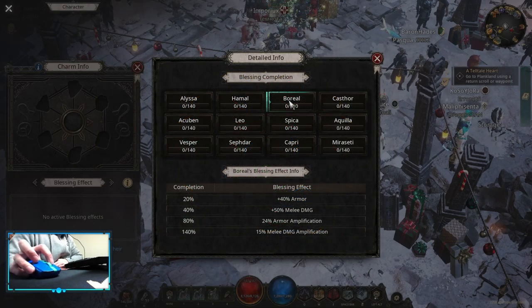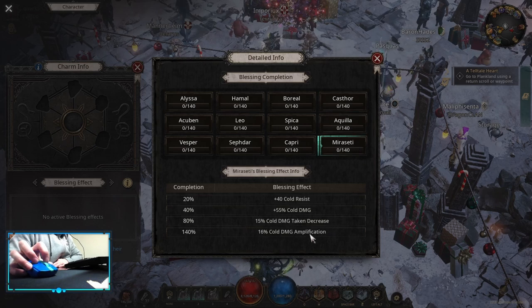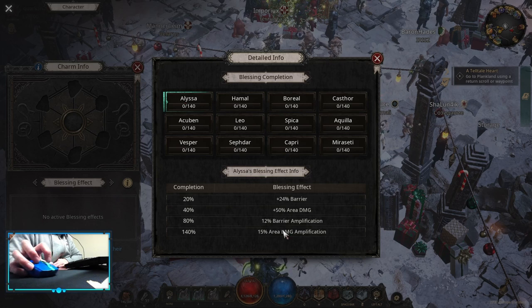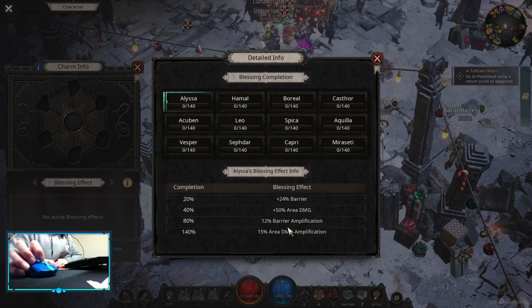For charms, you can start with boreal for arm amplification and melee damage amplification, then go into castor for elemental damage shaking decrease and elemental damage jump, then go mirror city for cold damage shaking decrease and cold damage amplification, and last you can do alissa for area damage amplification. For the charms themselves it's critical damage, critical rate, then damage multiplier, damage multiplier when using a two-handed weapon, and for the third affix you can choose HP multipliers, flat chaos, or elemental resistance — whatever you need the most.